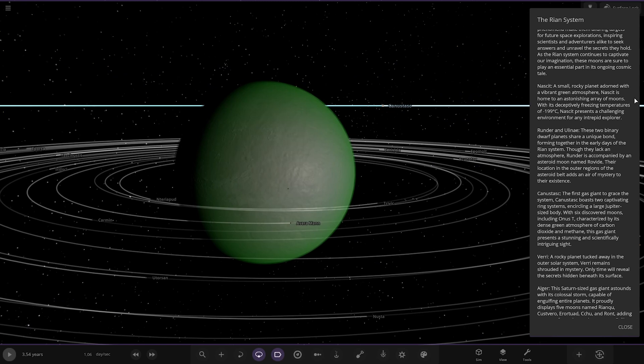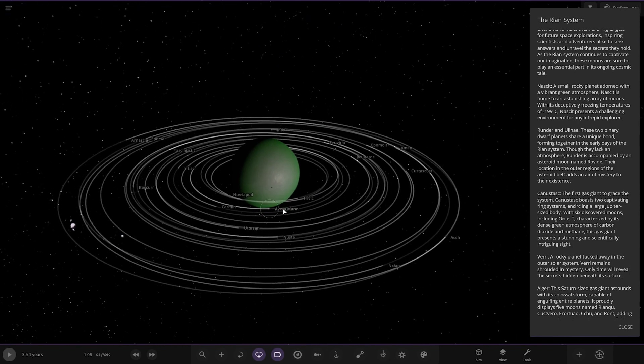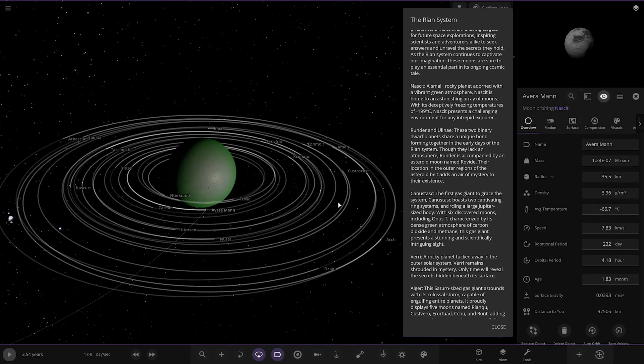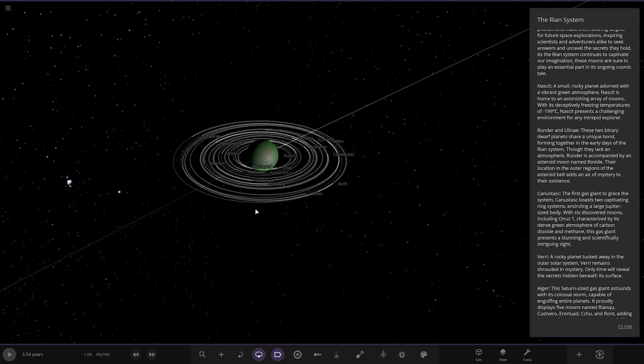It is home to an astonishing array of moons, with its deeply freezing temperatures of minus 199 degrees Celsius presenting a challenging environment for any intrepid explorer. It's got a lot of moons — they're all custom named as well, very nicely done. They probably don't look fully custom though. Moving on from those guys.